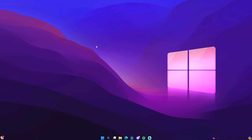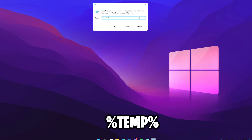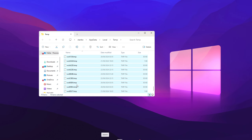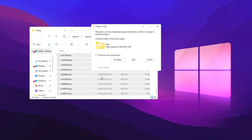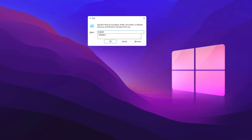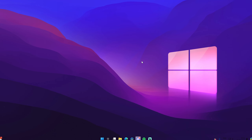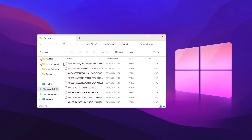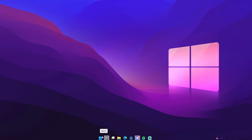Another cool setting is deleting temporary files. Hold the Windows key plus R and type in '%temp%', click OK, and delete everything in there — these are just temporary files taking up space. Do the same thing again but type 'temp' without the percent signs, select all and delete. Then do it one more time and type 'prefetch' — just click continue, this is not going to harm your PC in any way.